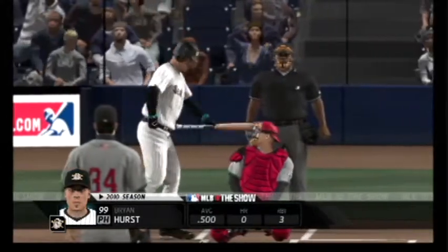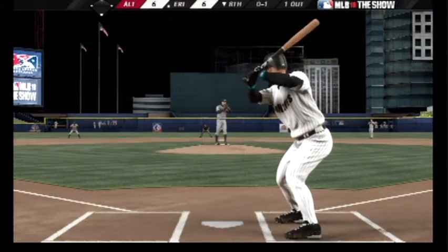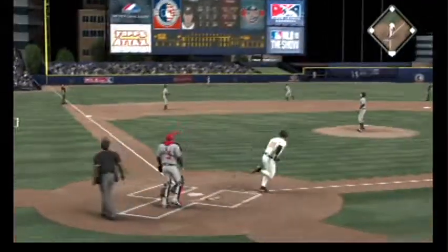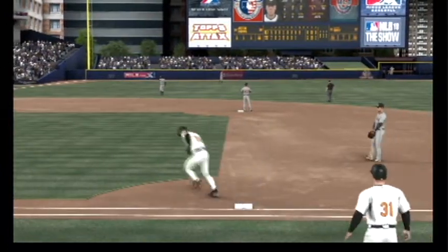Ryan Hurst will take his first cut to the ballgame here at one. And a curious call here to put in a lefty to face a lefty on the mound. This is in the air now, out to left. Number 32 is there and he makes the catch for the out.